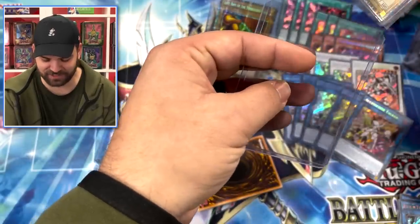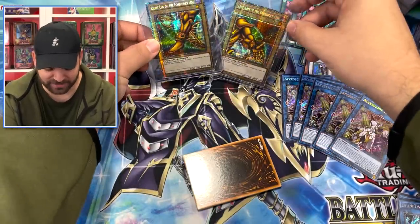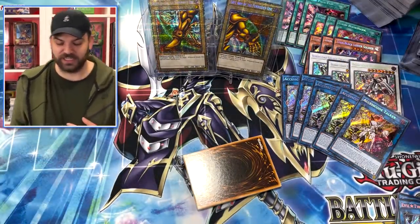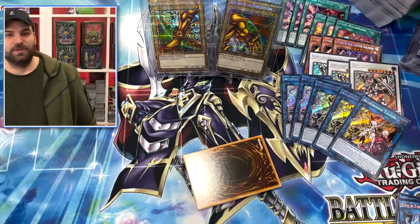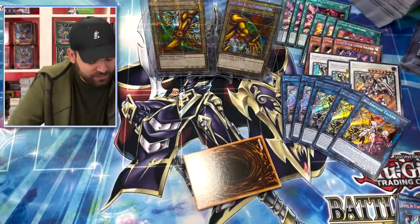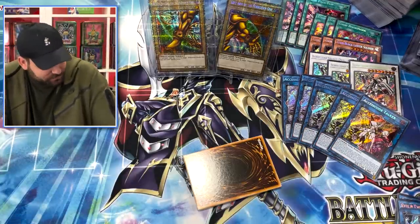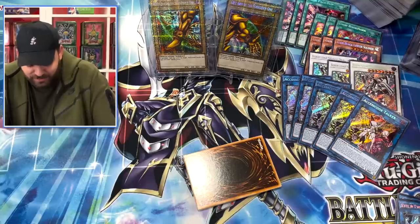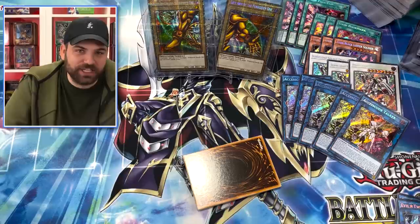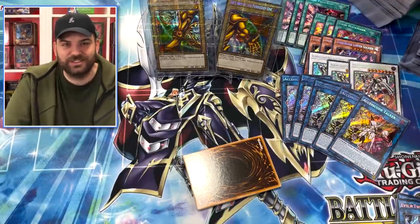Oh my gosh, this is unreal! Two pieces of Exodia guys! Man, I feel like I should just keep opening until we assemble all five - why not? Unreal guys, two pieces of Exodia! Obviously everyone knows I'm doing about 12 boxes here. Can we pull the Selene? We got Exodia, we got starlight pieces of Exodia - still no Selene.